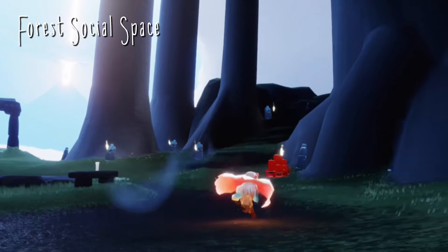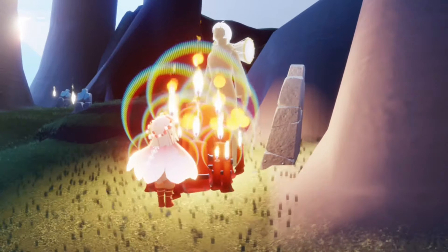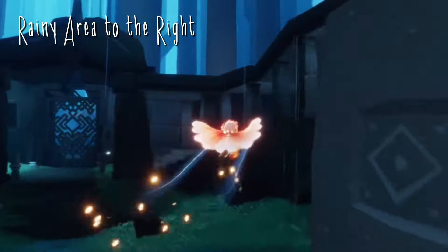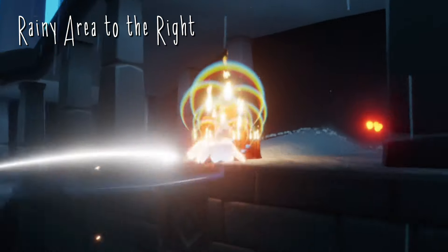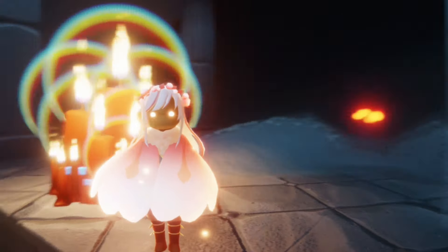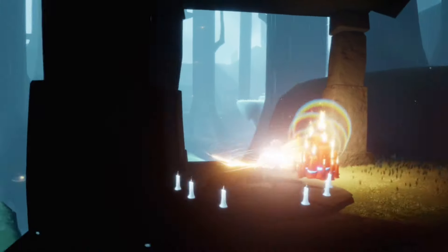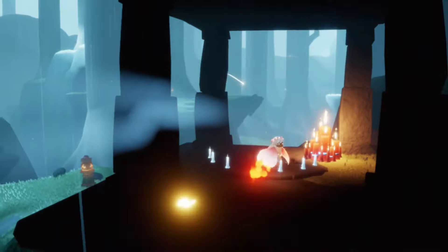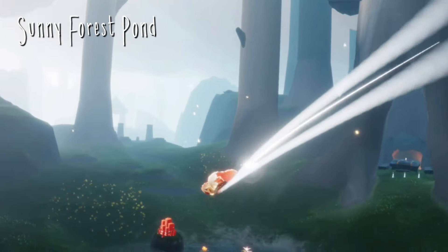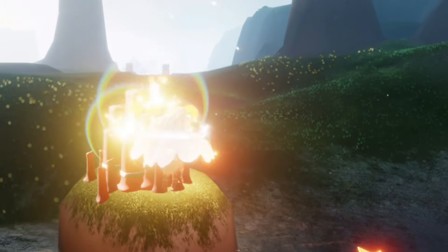For today's daily treasure candles, our first one can be found in the hidden forest social space right here. The next one will be in our first rainy area directly towards the right hand side. The third candle will be found in the forest brook underneath this gazebo. And the fourth and final candle can be found right here in the sunny forest pond.